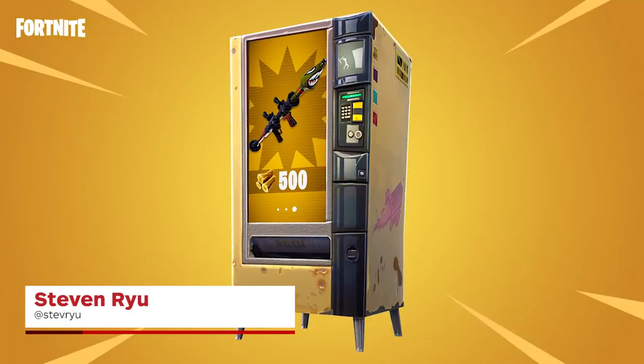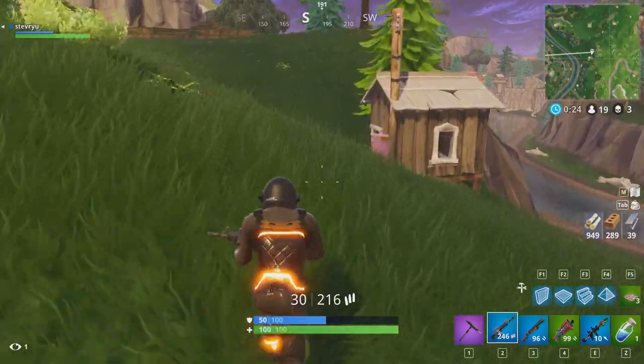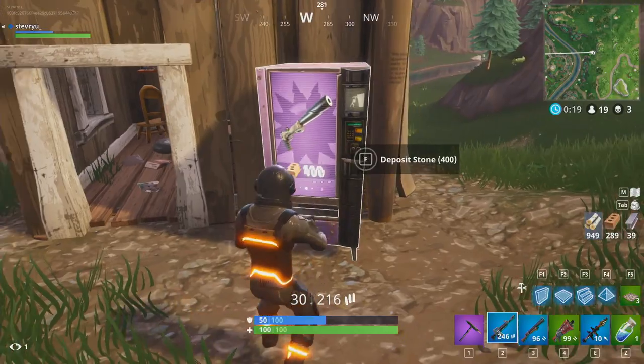Fortnite has added new vending machines and they can be found littered across the island. They are randomly placed next to buildings and structures, so check out named towns and houses in between points of interest.